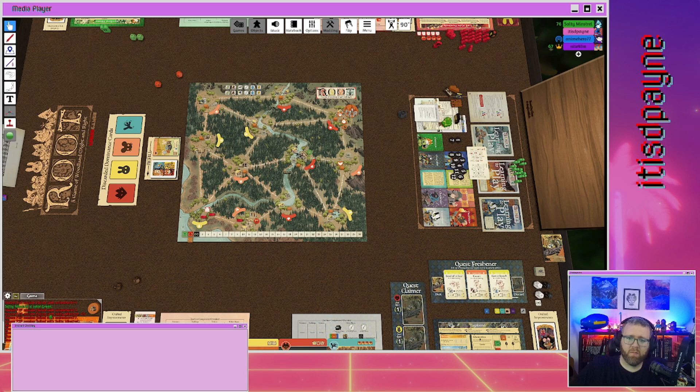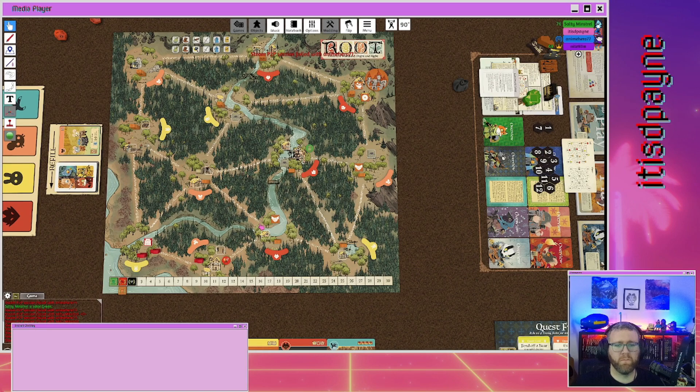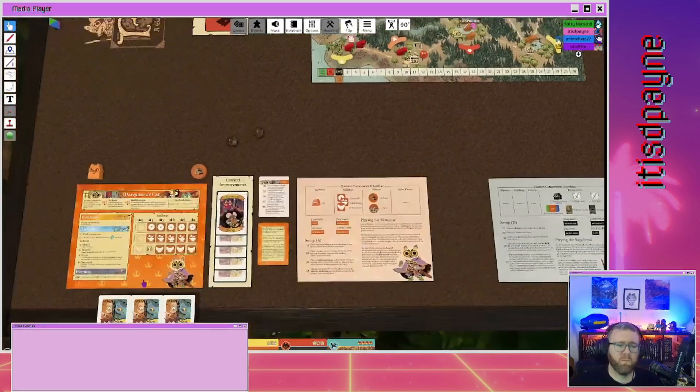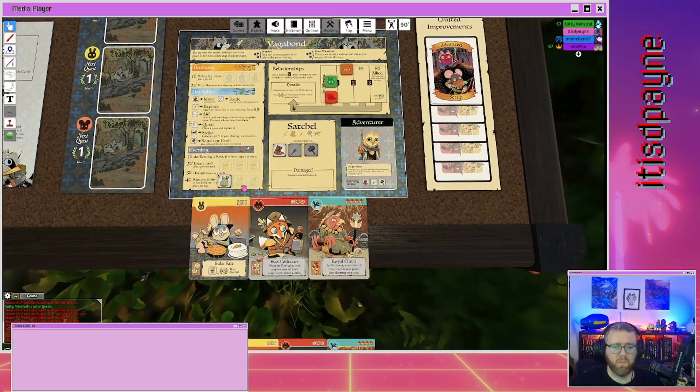I think I'll start with a recruiter down here to get some unit economy going, and then for the third action go ahead and recruit. So he did: fight, build, and recruit. When he built that building it revealed a one victory point, so he gained a point from that too.